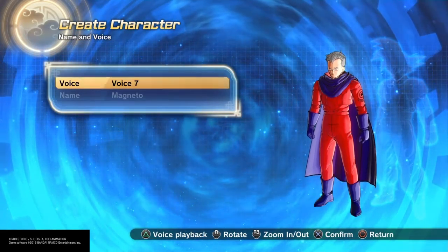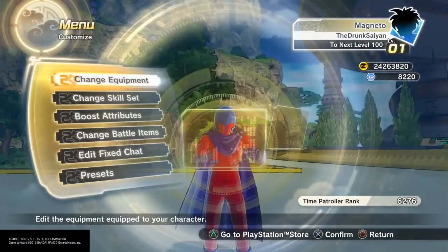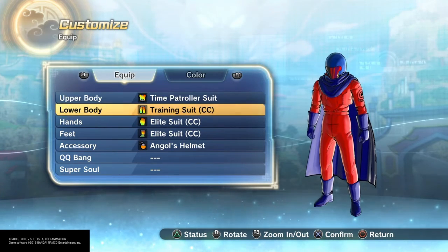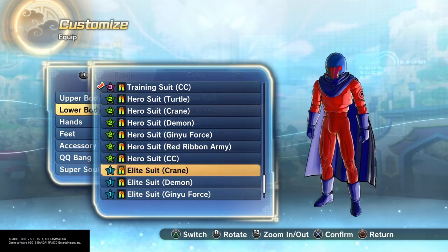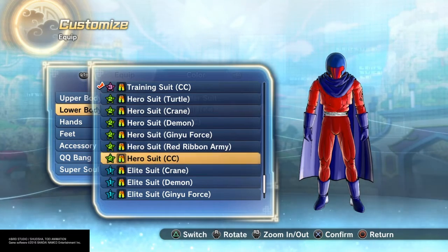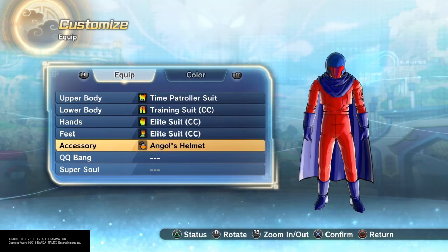I gave him voice number seven. For his equipment, I gave him the Time Patroller suit on top. I went with the training suit on the lower — I wanted to use something more like the hero suit or the elite suit for the lower because they're tighter, but I couldn't get a color match, so I went with the training suit to get the proper color. Then elite suit for the hands and feet, and Angles helmet for the accessory.